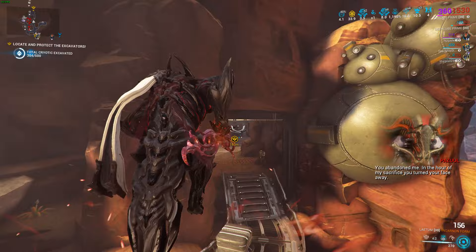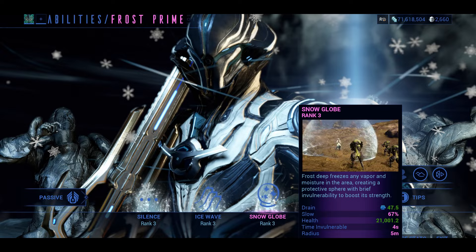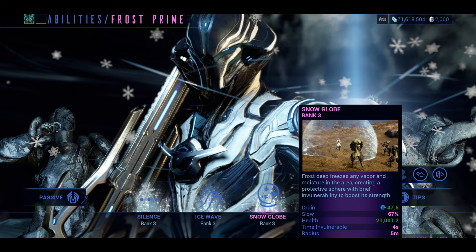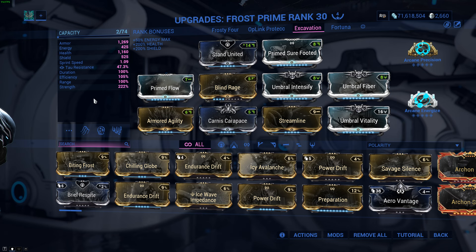Each of the frames I've picked come with an ability or some way of protecting the excavator, because even if you could distract the enemies, you're gonna want some sort of assurance when moving around to pick up the power cells, for example. With Frost, that will be his Snow Globe. I've found over 20,000 health to be good enough. It can still get destroyed by a group of angry sentients, but you can just place another one, and another, and another — as long as you got energy, which has not been a problem with this build.